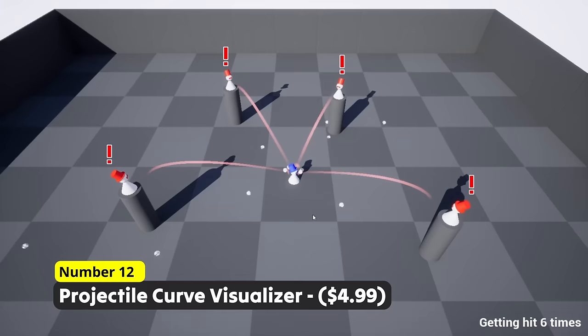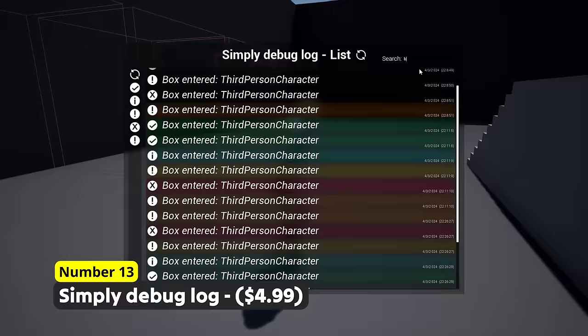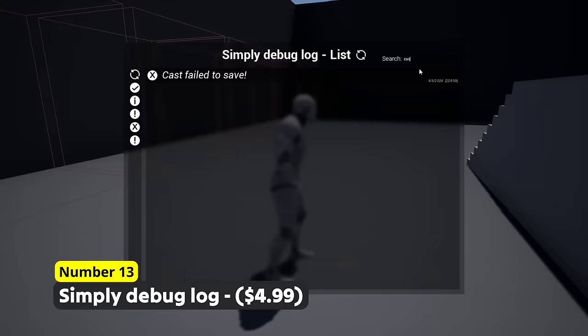Fix all your bugs with Number 13: Simply Debug Log. You really begin to value this plugin when you are using it instead of the print string node. With its nice log menu, you can comprehend where a system is working well and understand where they fail.